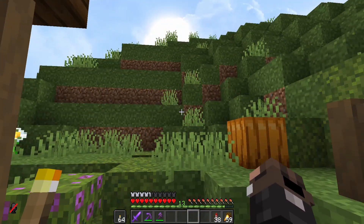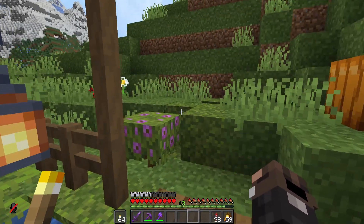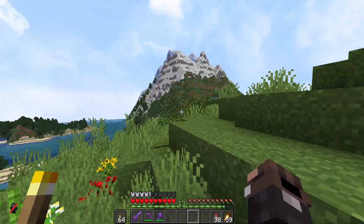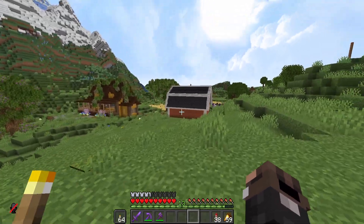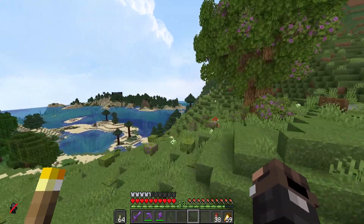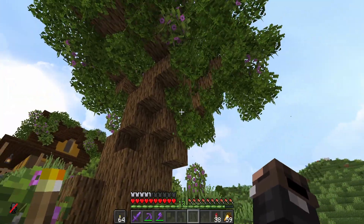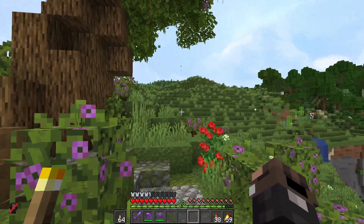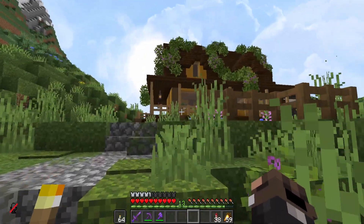We're starting this episode off in someone else's base. We are here at Albany's because we actually did a little something for Albany off camera — he left some diamonds in his trees. This tree just here is completely custom. It was an azalea tree anyway and I turned it into a bigger, nicer azalea tree than what was here. I quite happily took the three diamond blocks that were in here.